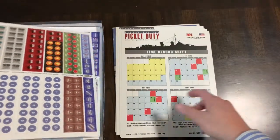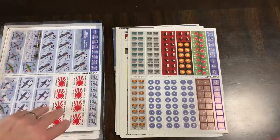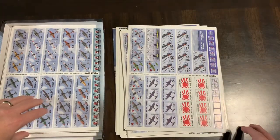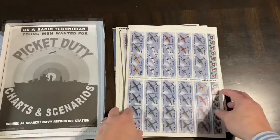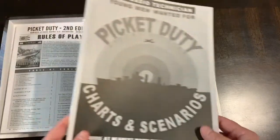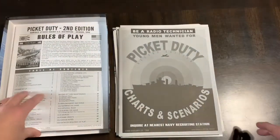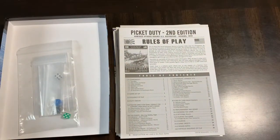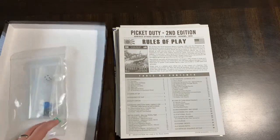So that's what you get in a box of Picket Duty. This covers events towards the end of the war in 1945, when the Japanese were relatively desperate defending their homeland. It was a horrific series of events where they would take their pilots and planes and try to make them into aerial bombs flying into U.S. forces.